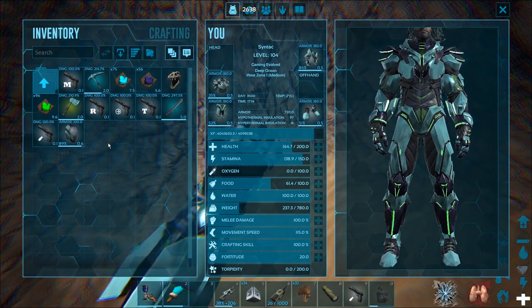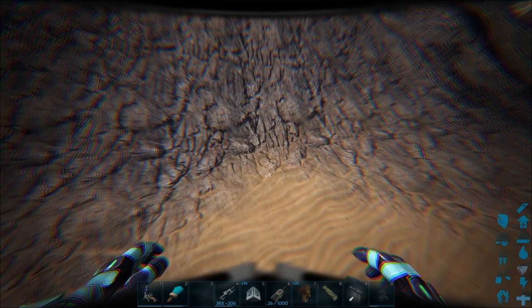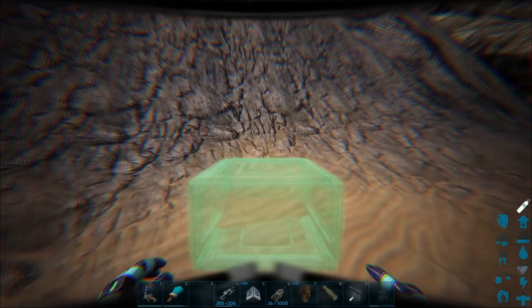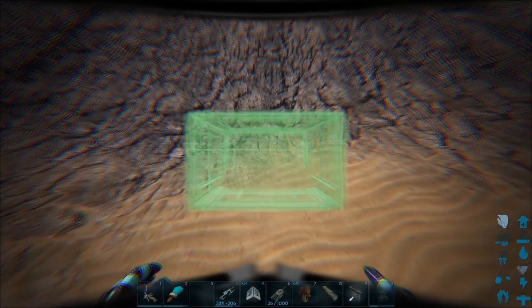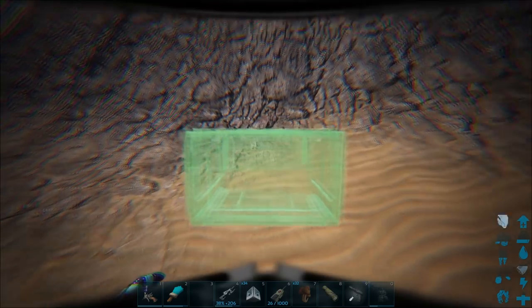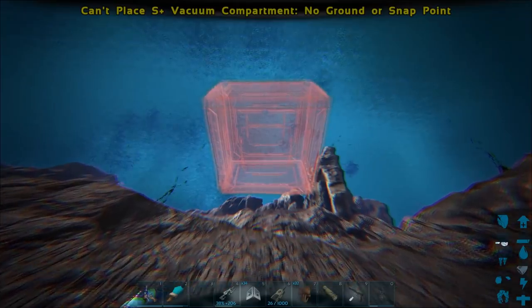They went ahead and redid these because the ones Ark had were like weird sizes and stuff. I think they went ahead and just made it like one wall tall or something, and I think it's still four foundations. It's kind of hard to tell. So let's go up here a little bit, maybe start up on the cliff. Can we snap at any point here? Maybe I actually have to start down here.